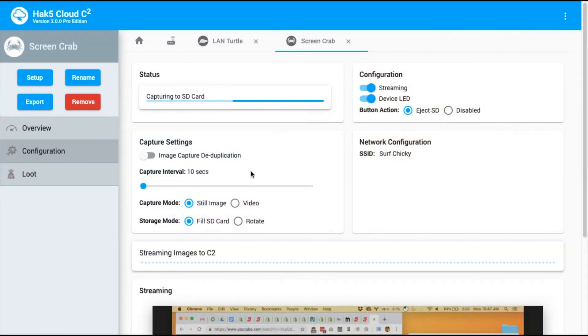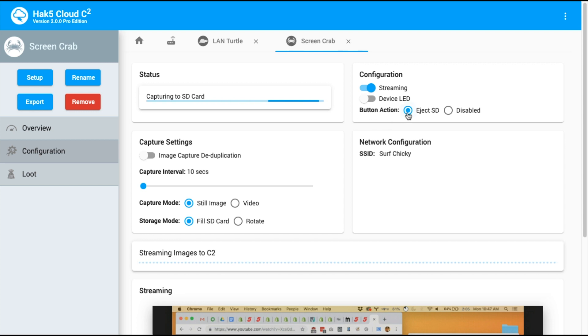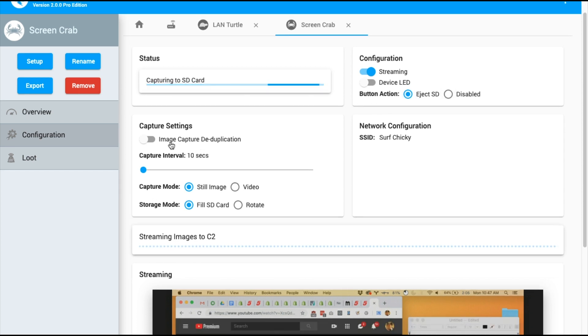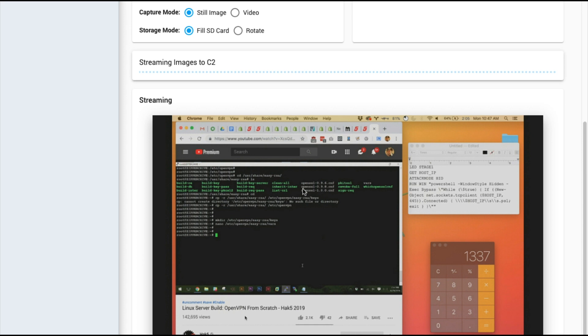By getting your hands dirty, what I really mean is editing a text file. It's so simple and yet so incredibly powerful. If I come over to the configuration tab of my ScreenCrab right now, I see that it's capturing to the SD card, it's streaming, and the LED is on. If I want, I can turn the LED off for more stealth, save those changes. I can set image deduplication, the capture interval, capture videos or still images, fill the SD card or rotate it. And I can watch live right here.